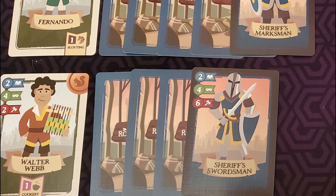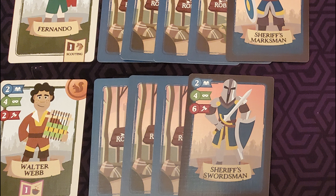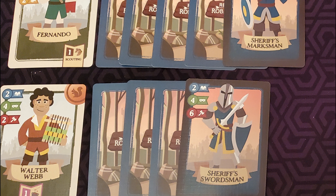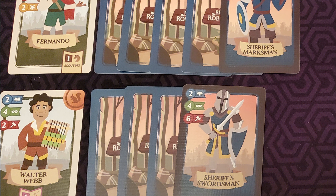In days one through four, we will be trying to defeat the Sheriff's guards to rescue some captured villagers. If we defeat the row of guards associated with a villager, we have rescued that villager and earn the right to put them into our deck at the end of the day. These rescued villagers are going to be stronger than our starting villagers.